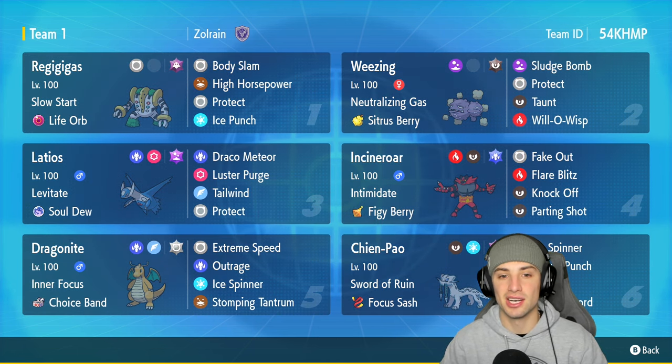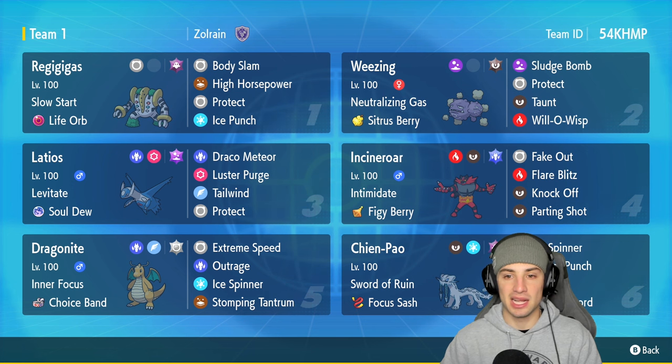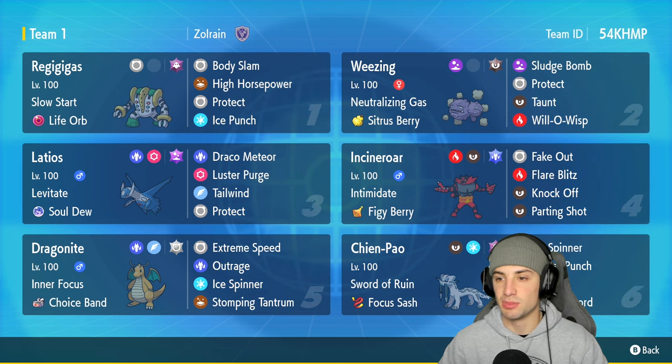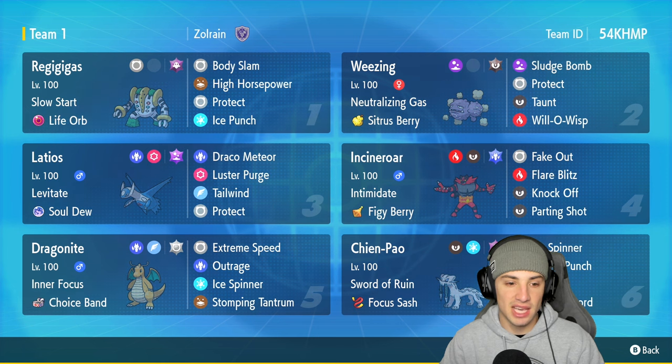Alongside the Life Orb as its item, it's rocking Body Slam for STAB, High Horsepower and Ice Punch for coverage, and last but not least Protect. We have Weezing here — Weezing is going to be a great pairing with Regigigas, taking all abilities off the field. It's got Citrus Berry as its item with Sludge Bomb, Protect, Taunt, and Will-O-Wisp.